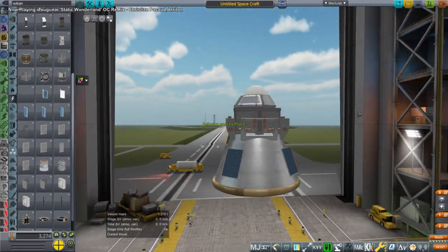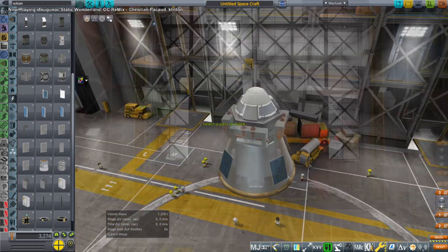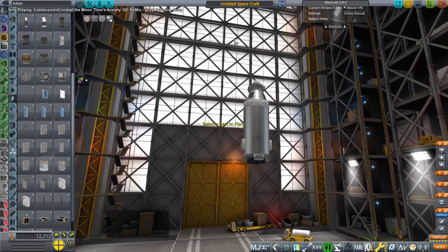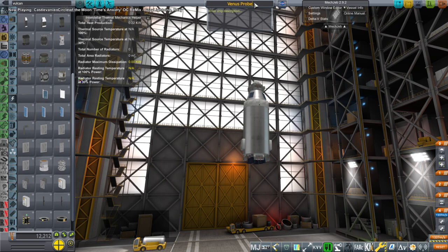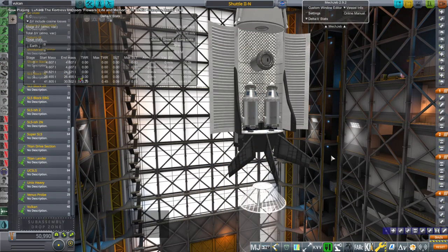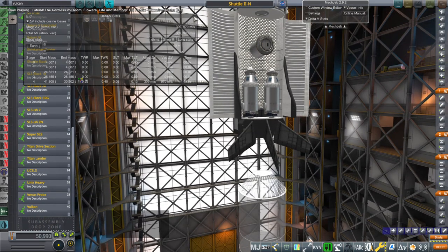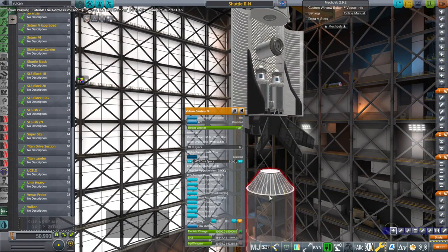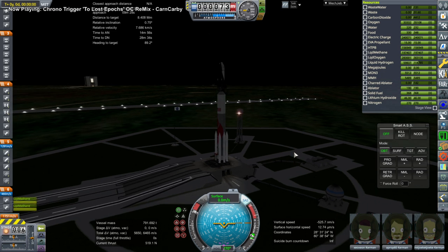I decided it would be good to test aerobraking there by sending some probes over and seeing how they aerocapture. This is not landing on the surface, though I put a parachute just to see how it does. The goal is to pass through the atmosphere so it aerocaptures, and we don't want to go too low. We were going to launch this in the Shuttle Mark II because we also have some Kerbals who want to go to Skylab — that's the bare minimum level they can afford.